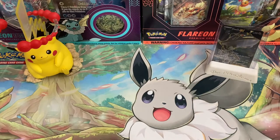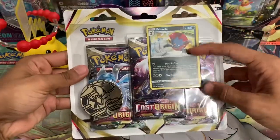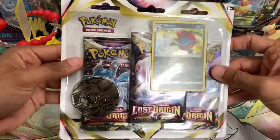What is up YouTube? Welcome back to another Pikachu's YouTube video. Today we're going to be opening a Lost Origin 3-pack blister. We opened the Regigigas one a couple weeks ago and now we'll be opening the counterpart, which is the Weavile Promo Holo.